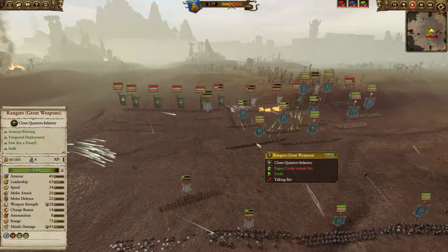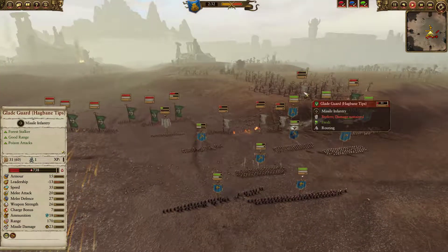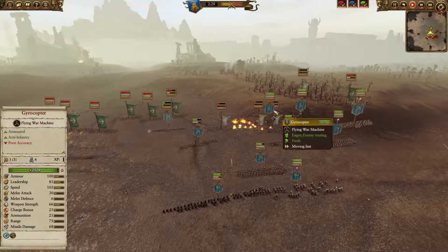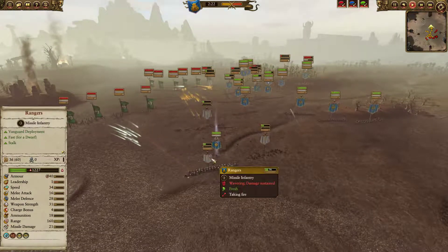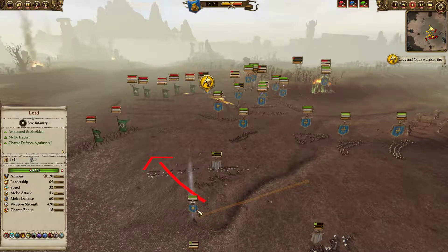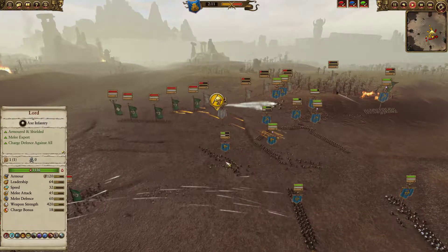The axe throwers do a lot of work at this range, and I believe I dropped the Mark of Ulthar on one of these guys. One unit has already broken in retreat, and now the gyrocopters are coming in. The gyrocopters are going to perform very well as long as they don't get shot down by the elves. These Rangers are in a lot of trouble and wavering, so I'm sending in my lord to try to zone away the Waywatchers. The Waywatchers are very dangerous to the lord because they have so much armor piercing and raw damage output.